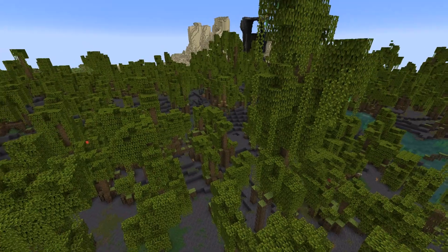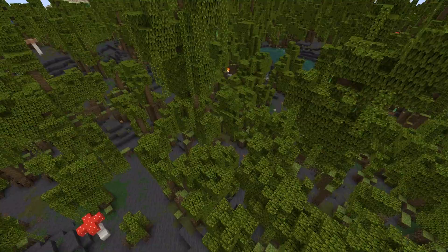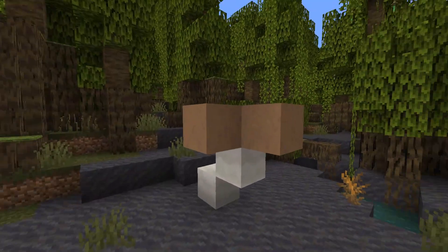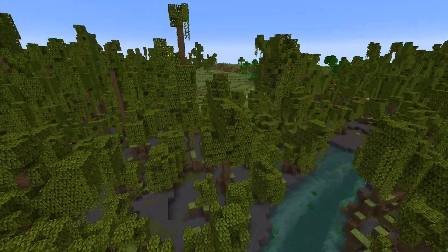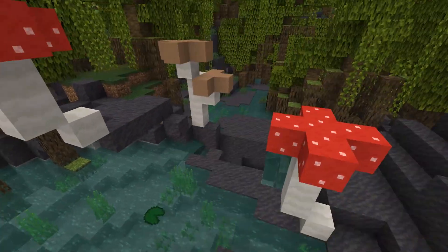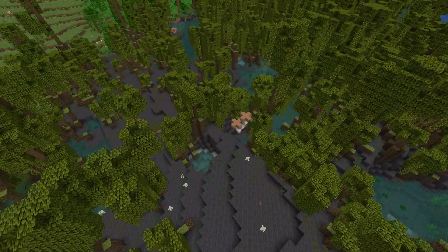First off, let's take a look at the mangrove swamps. At first glance they look pretty normal, but then you see all these cute little mushrooms! They look so cute and adorable. Remember, Funky Flora is not going to change the terrain generation — it just adds in some funky little flora. I love these little mushrooms; they look absolutely adorable and they're a great addition to the mangrove swamps!